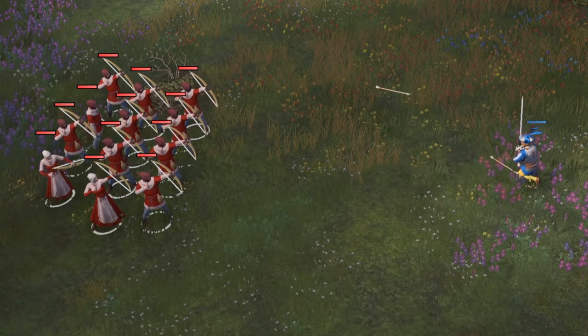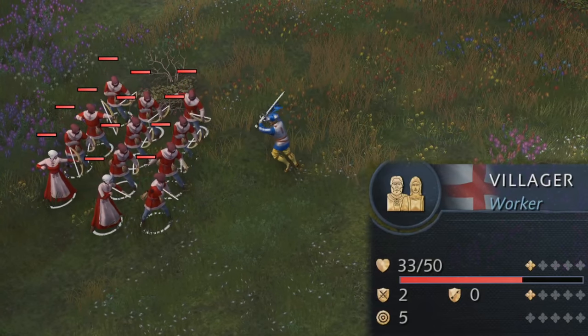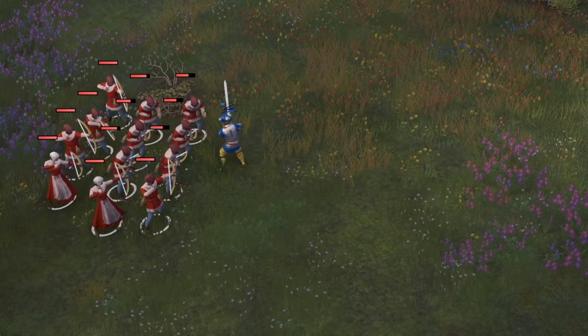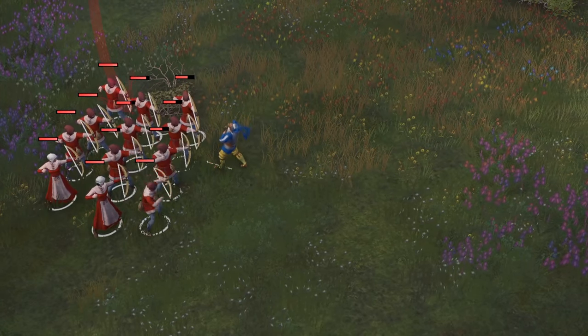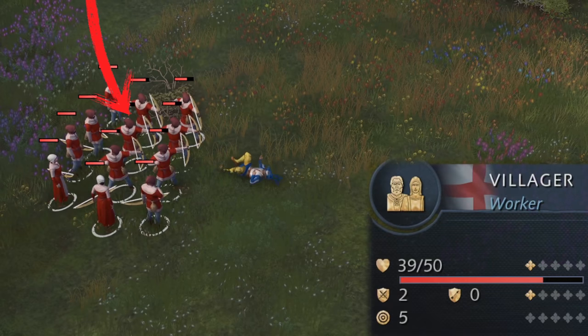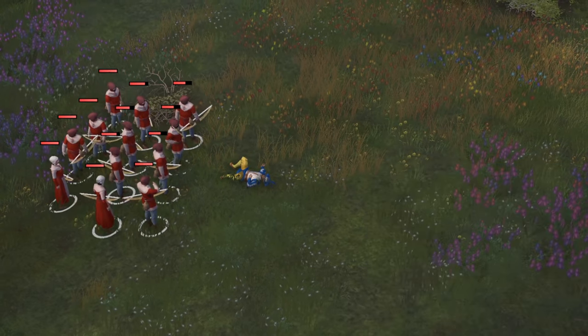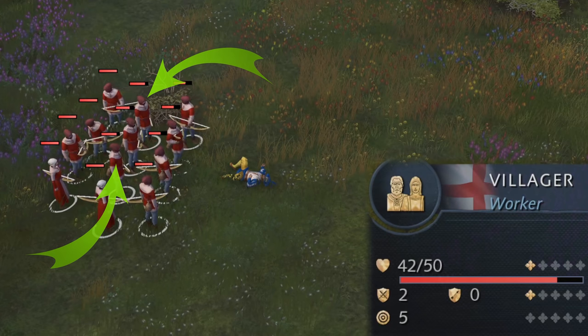Since the villagers have 2 melee armor, they took 17 out of the 19 damage from the Landsknecht. The 3 villagers to the back of the initial 3 took reduced damage. The unit right behind the front target took only 11 damage, with 2 damage being mitigated by the armor. And the villagers to the left and the right of that took 8 damage after armor.